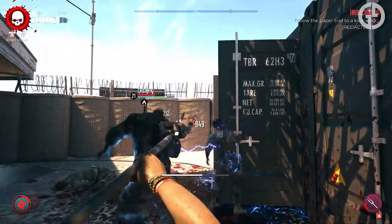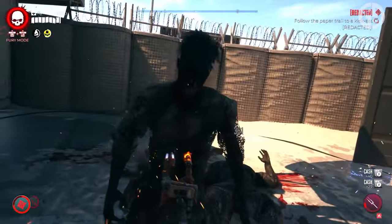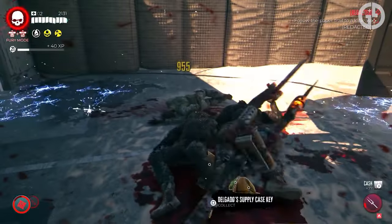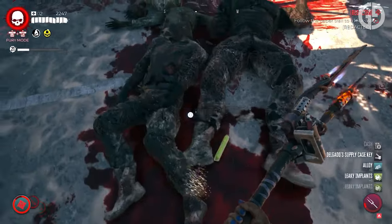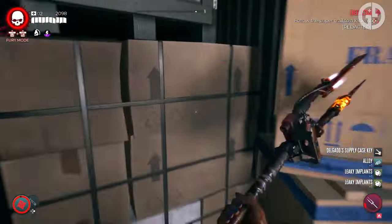Once he's down, you can pick up his supply case key. Shipping container 66 has been helpfully left open for you, so head inside and break apart a few boxes until you reach the back of the unit, where you'll find a supply box ripe for the picking. And inside, you'll find your reward: the legendary Body Count Assault Rifle.